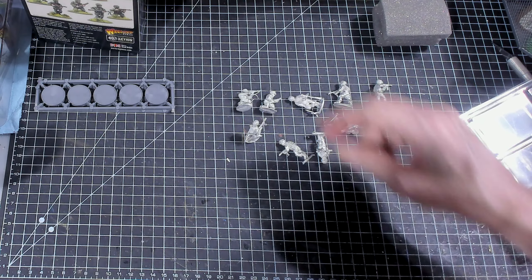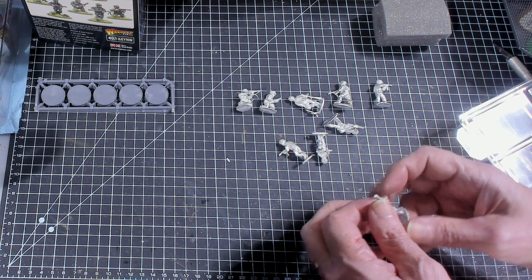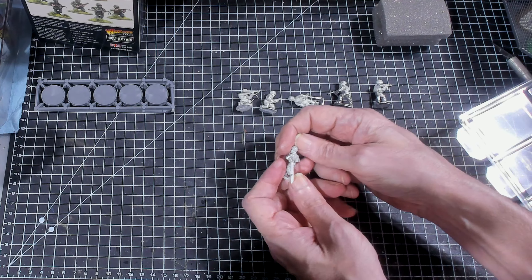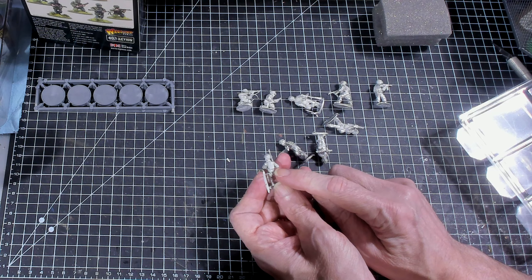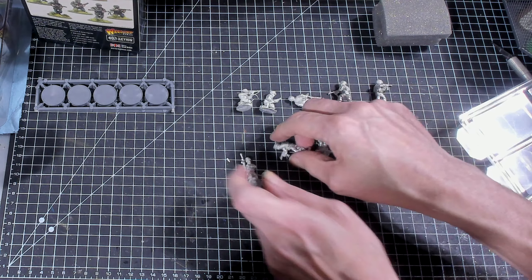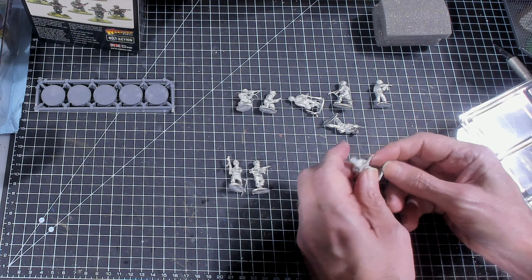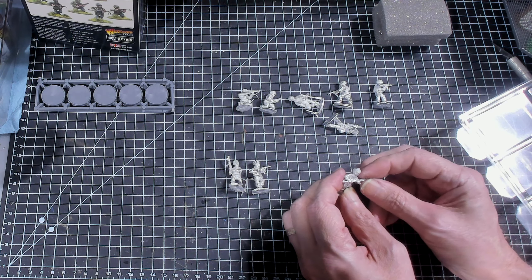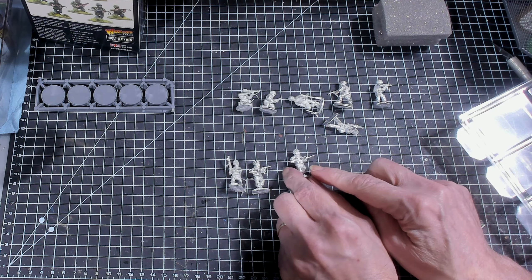I'm taking advantage of a customer's commission — he commissioned me to paint a bunch of Italians and these figures are his. There should be just nine figures, and there are. We should get five submachine guns. There is quite a bit of flash. It looks like they've got some ammo cases on their backs. This guy looks like he would be a machine gunner, with a light machine gun fed by a magazine.